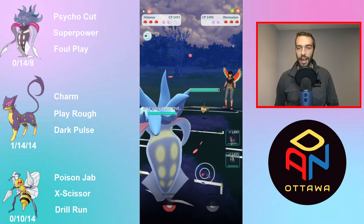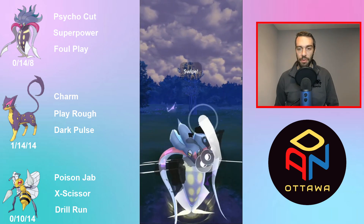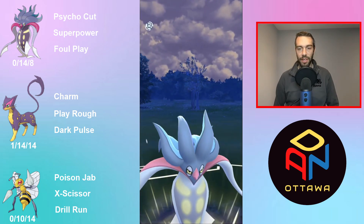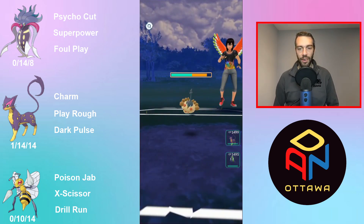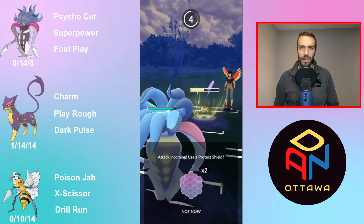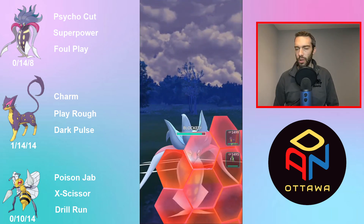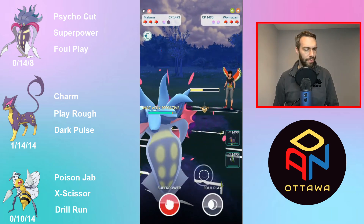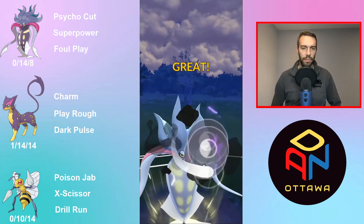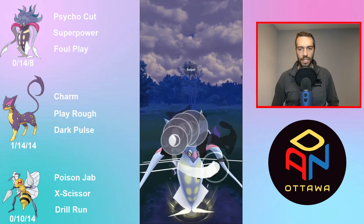Wormadam — not Trash cloak, Bug/Ground. I don't think I've ever played this Bug/Ground before, I always played the Steel. Getting the Foul Play off — yes, lots of lag. Like I mentioned the other day, I'm getting error messages. I just did a couple battles for one of the Pogo Raid leagues I'm in and getting errors at the end of each game. It still allows you to battle but it's a weird error message — I think they're coming with bug fixes soon.